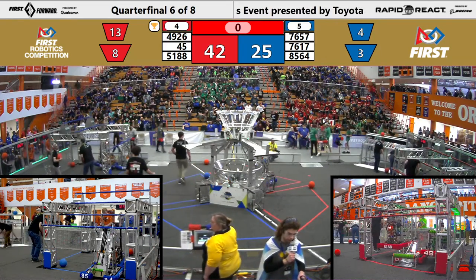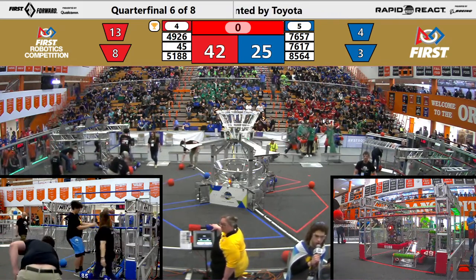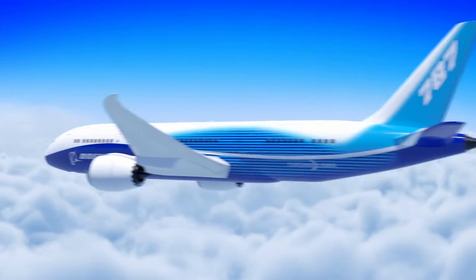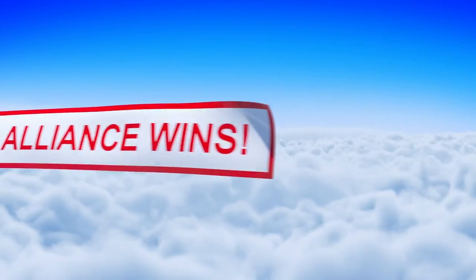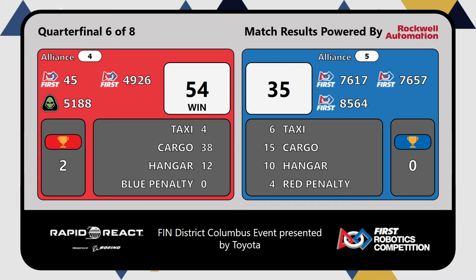Red alliance looking to win this — move on. Blue alliance looking to stay alive. Our scores are final. They are the winners — the red alliance. Red alliance winning 54 to 35. Can we have a huge round of applause for the blue alliance: 76-17, 76-57, and 85-64, for an amazing second and sixth match here at the Indiana Columbus event, presented by Toyota.